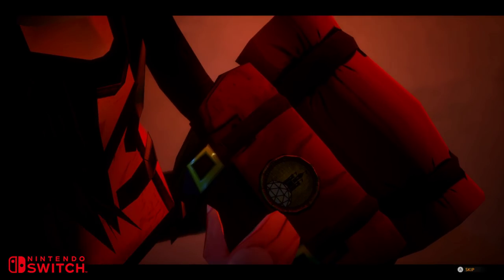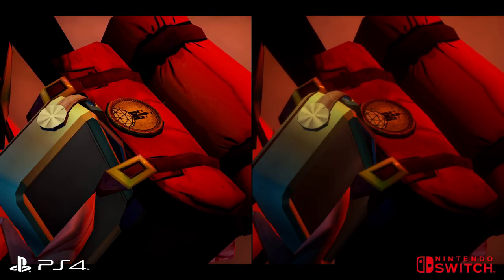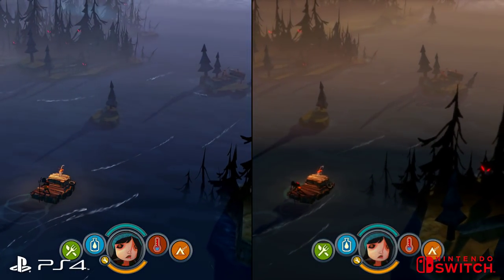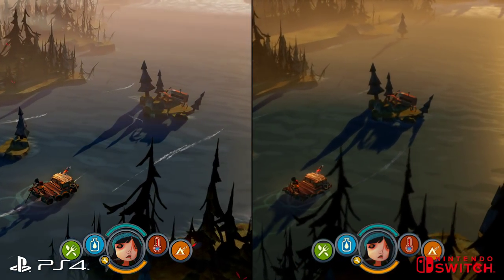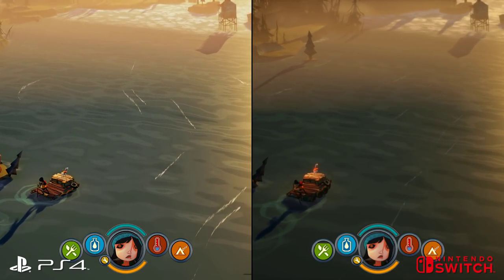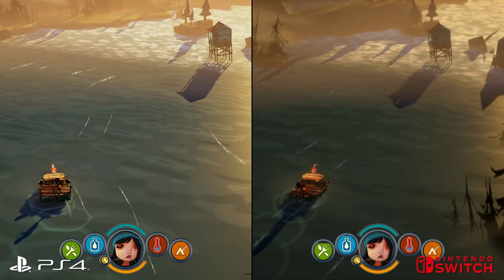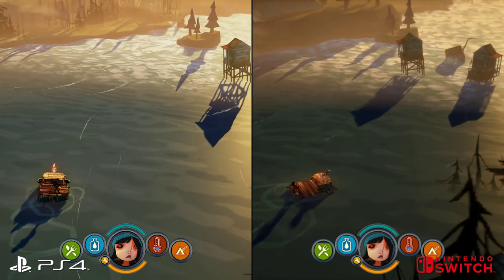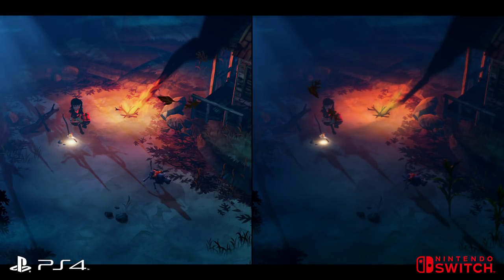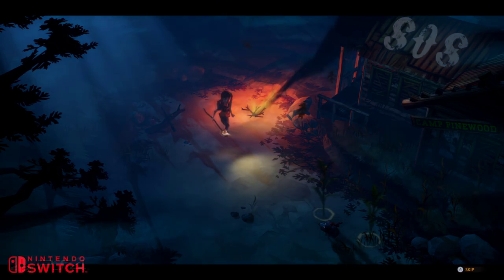The effects work is also tweaked. The depth of field implementation is of a lower quality, resulting in a softer look to out-of-focus areas, but really the big changes are with regards to lighting. There are clearly light sources absent on the Switch version when running in docked mode, and this at times has a profound effect on how the game looks. In daytime scenes it's not too much of a problem, but nighttime scenes can appear a little too dark on Switch, with shadows tending to crush out surrounding detail, giving a flatter and less atmospheric feel compared to PlayStation 4.